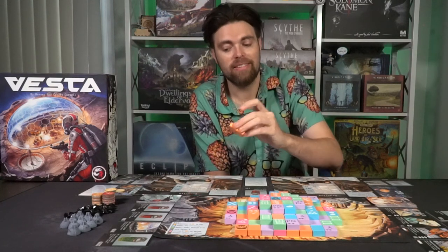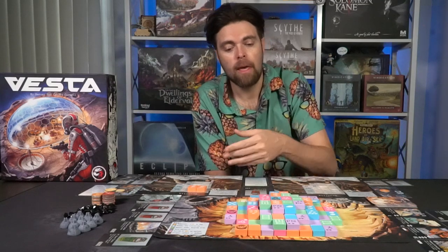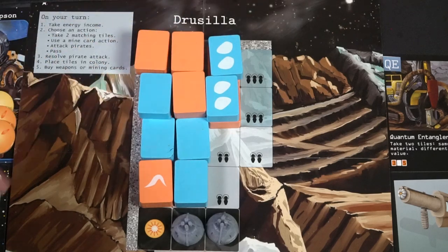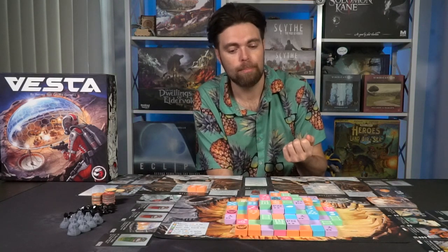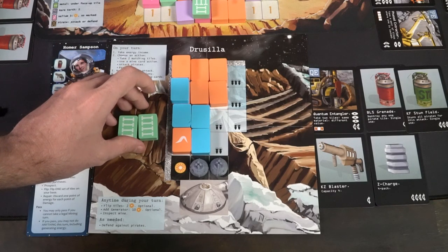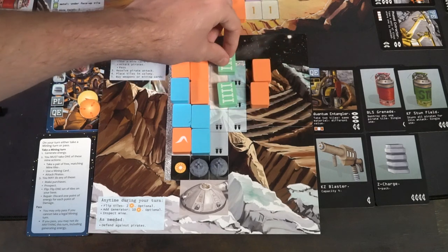Each tile type has unique abilities. Orange tiles let you spend one less energy to flip a contiguous group on your board. Blue tiles can be placed breaking the elevation rules — you can place them regardless of the height restriction. Green tiles can be placed underneath any tiles on your game board, hiding them and avoiding the need to place them on face-down tiles.